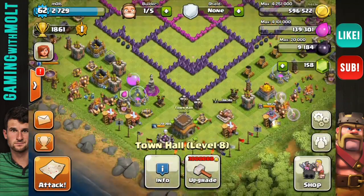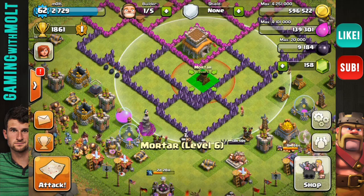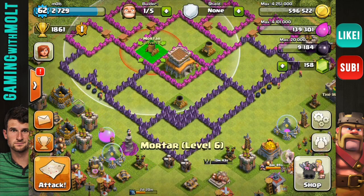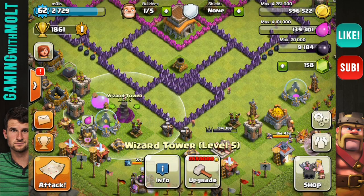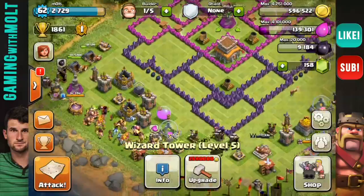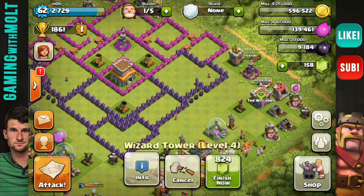This is a trophy base, so the first thing we're going to do is bring the town hall right here in the center. Then we're going to grab our most important defenses — the mortar and the wizard towers. They both do splash damage, which is why I value them the most. The wizards work really well against any sort of mass troop like goblins.